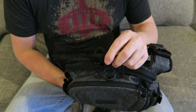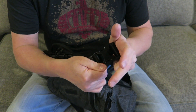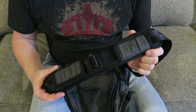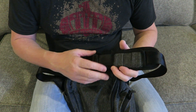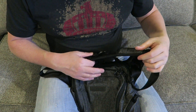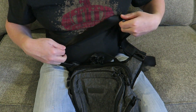Up top you have that very strong reinforced grab handle. The buckles are all Duraflex hardware — very high quality and positive. The shoulder strap has a padded portion and is reversible. It does have some webbing that you could hook accessories onto. On my Entity pack I had a little cell phone holder hooked on there. It is seatbelt webbing, which is really cool and gives it that nice subdued look with very high quality construction.